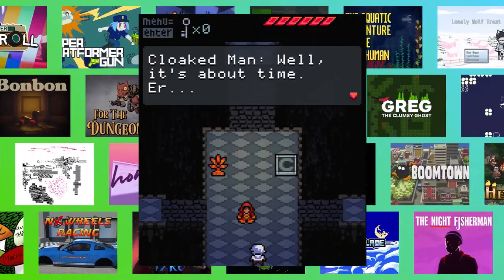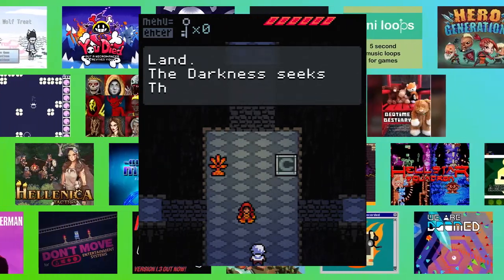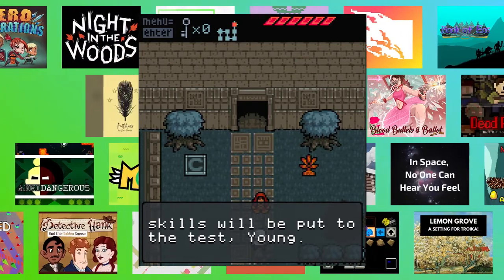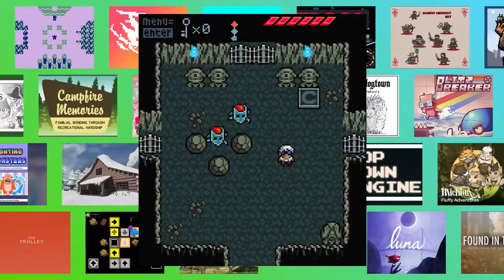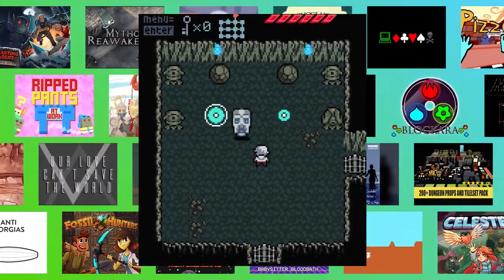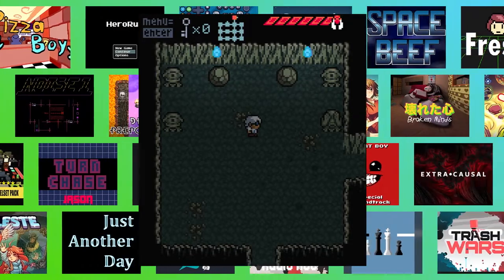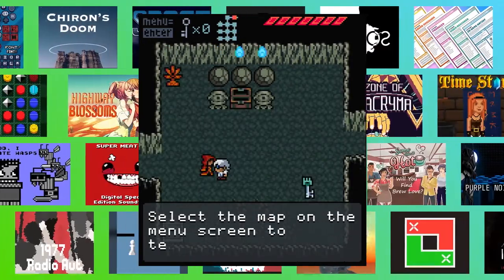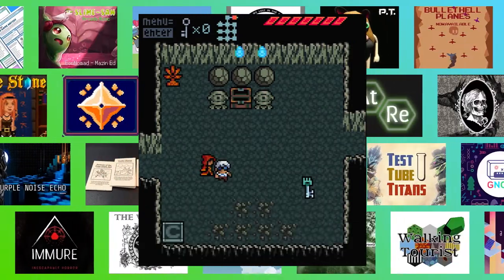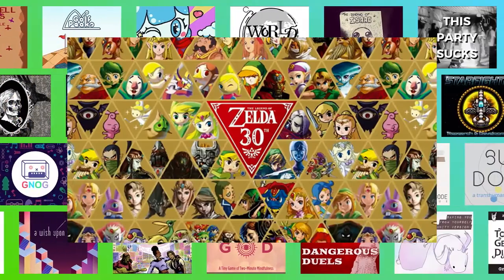Anodyne is a game about a person named Young who has been chosen to go on a quest to save the Briar. There's a bunch of sages that follow you around and meet you at temples. Inside those temples are monsters you need to fight and puzzles you need to solve. Then you make your way through the dungeon and beat up the boss at the end, getting a fairy that boosts your health up by one and picking up a key that will help you get to another area on the map. This whole thing is probably reminding you of another fairly popular franchise.